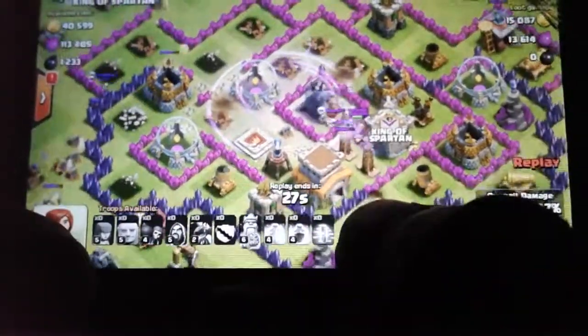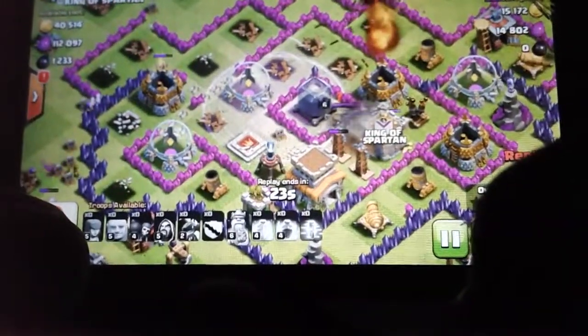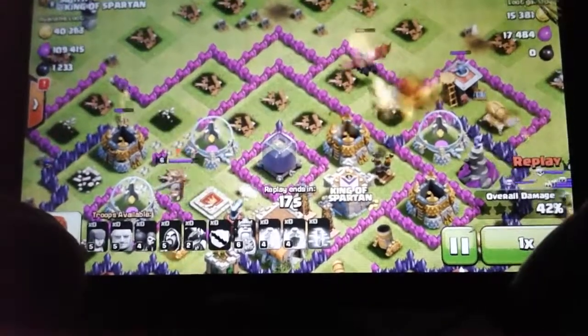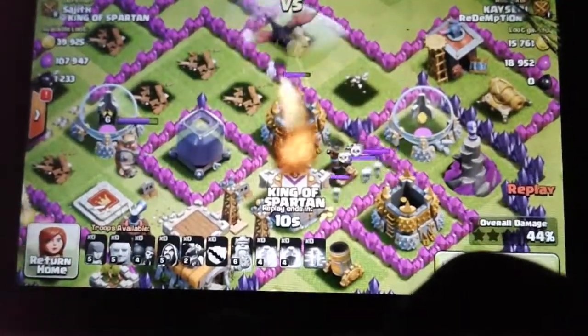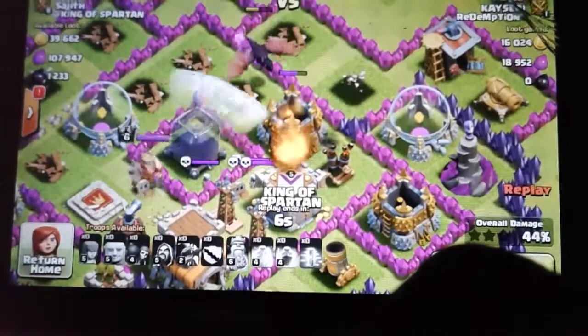My king is fighting well. There are two more dragons. Giants are wasted troops in Town Hall 8. I have one more air defense. Our sweeper is protecting my village.